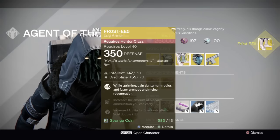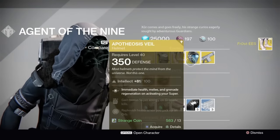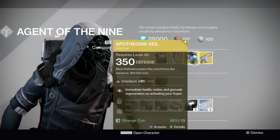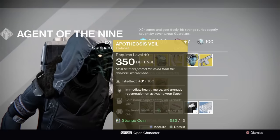The roll on this one is great — 70 Intellect and 78 Discipline max, that's pretty cool, so I'm actually going to purchase this one right now. Next up, Apotheosis Veil. Honestly, this is the one exotic if you have a Warlock character that you have to buy this weekend, and I will tell you why.